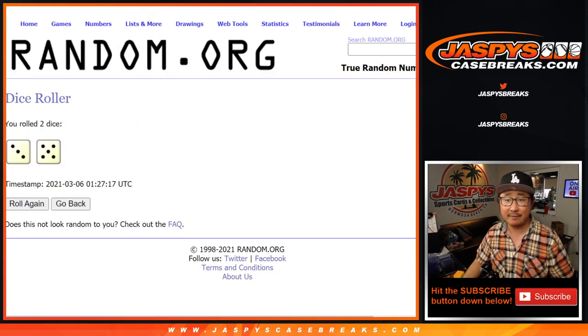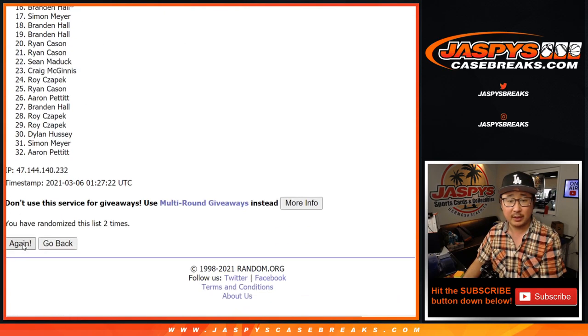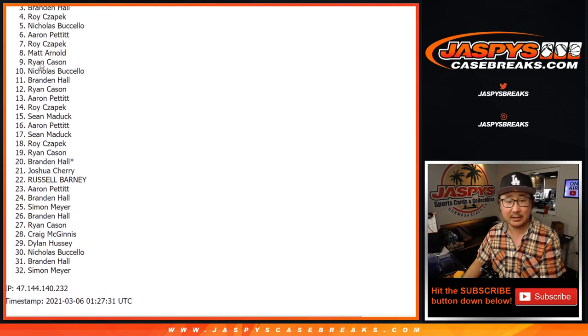Let's randomize it — three and a five, eight times for each list. One, two, three, four, five, six, seven, eight, and eighth and final time. After eight, we've got Tyler down to Simon.